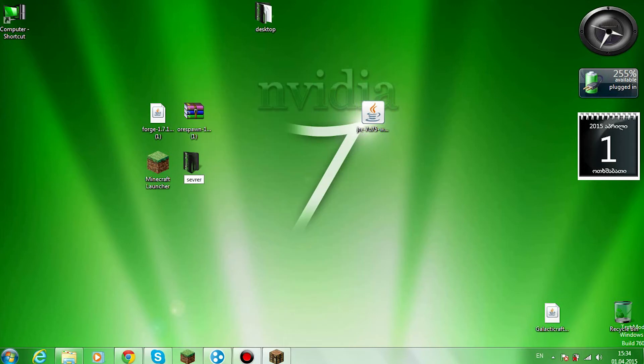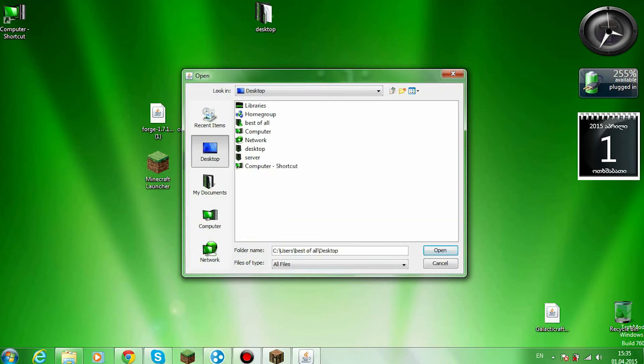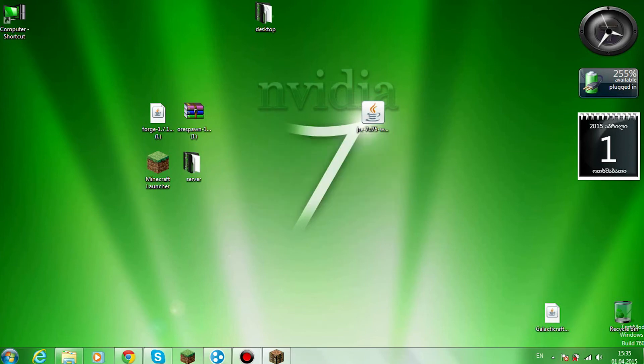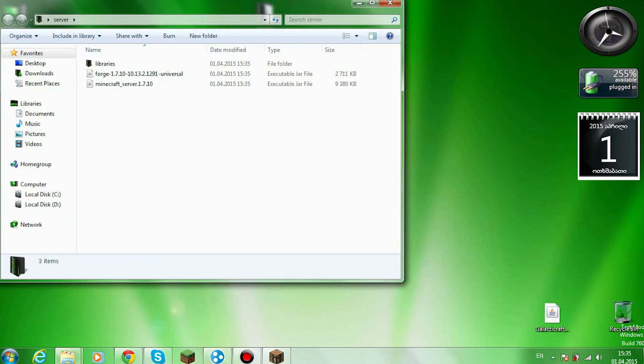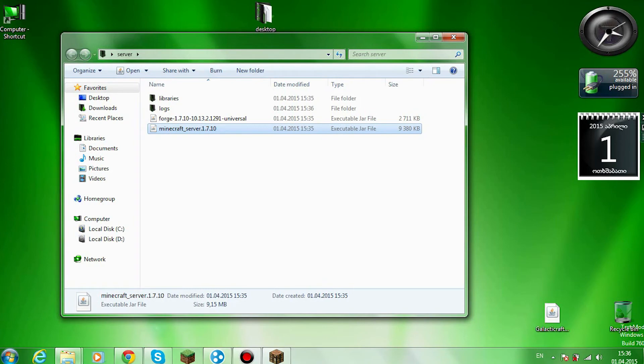You must create a new folder on the desktop — I'll name it 'server'. Then open the forge installer. Forge does everything. Then choose the folder that you created — 'server' — and press OK.